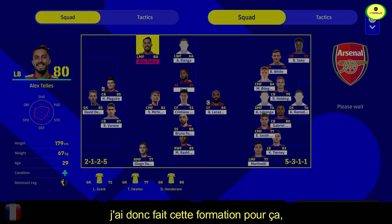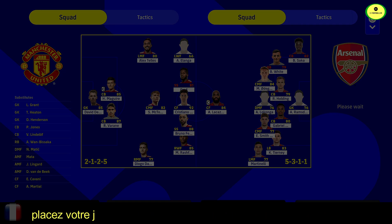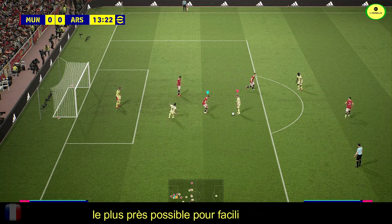So I made these placements for that. And I set full offensive with controller one and full defensive with controller two. Place your player with controller two in the surface and stop. Approach a defender with controller one as close as possible to facilitate blocking.